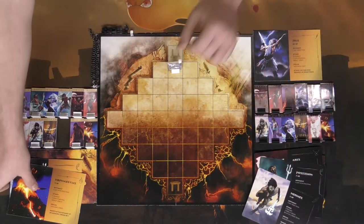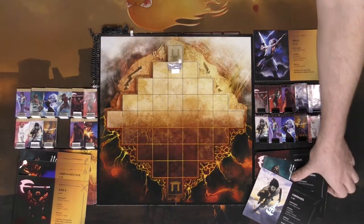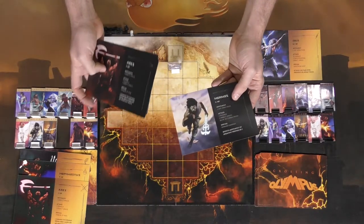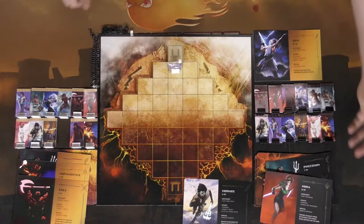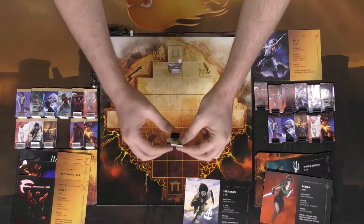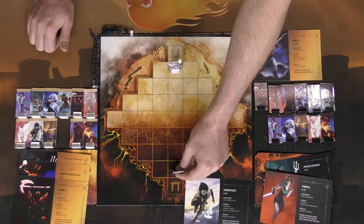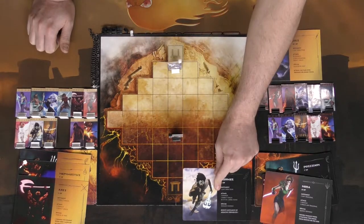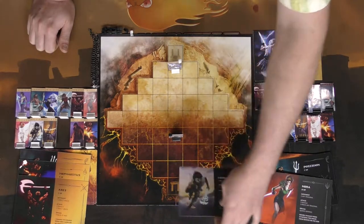The black player gets to draw an extra card since you always keep three god cards in your hand — you get new gods every time you summon one. This player has Hermes, Poseidon, and Ares. We'll do Hermes: place him on the board, draw another god card, find Hermes on the dark side, set his life counter to the top HP, then move up to three spaces. Hermes's attack does three damage and can hit in two direct spaces in up to two directions.